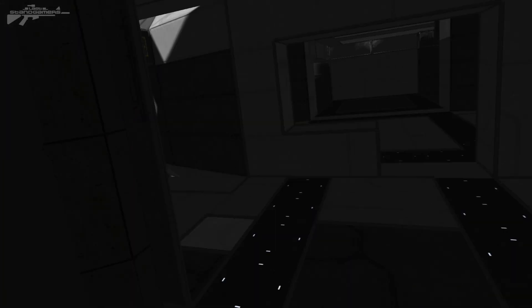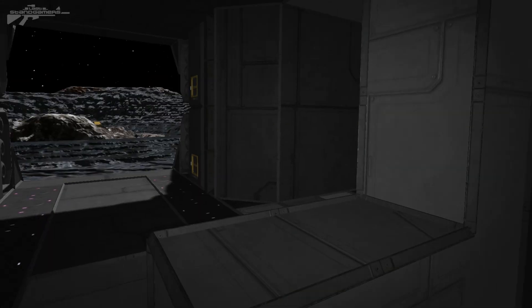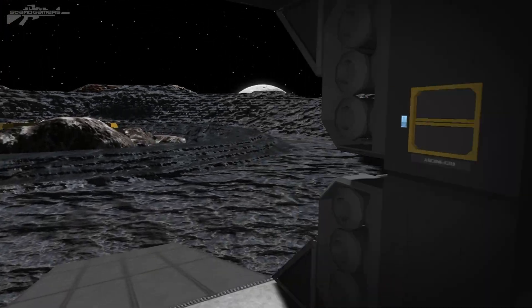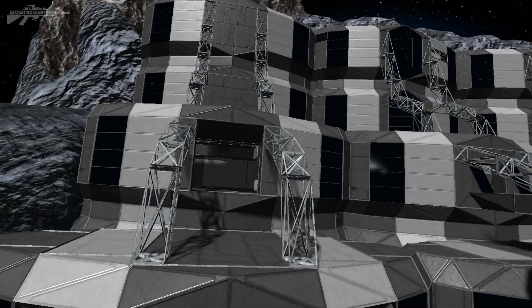I've just started working on the actual interior. We've got the doors to seal off the bottom, and in here is going to be where a number of the vehicles used to harvest the ore are stored. The upper level is going to be like executive suites — we've got two floors up, plus another one that will be a hangar bay floor.